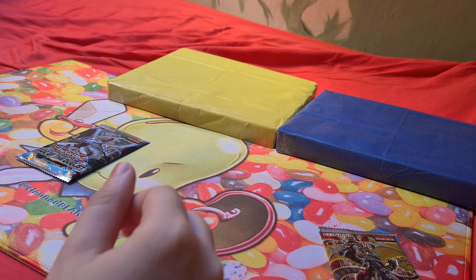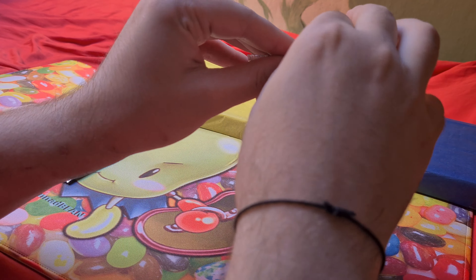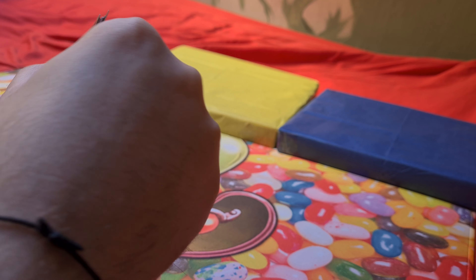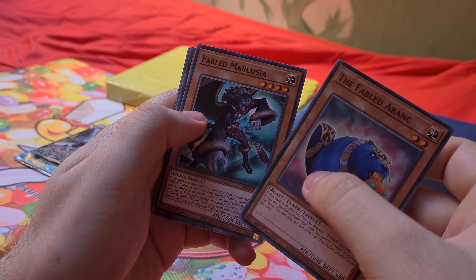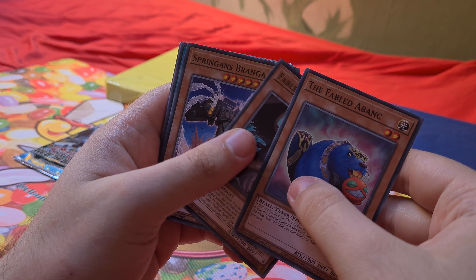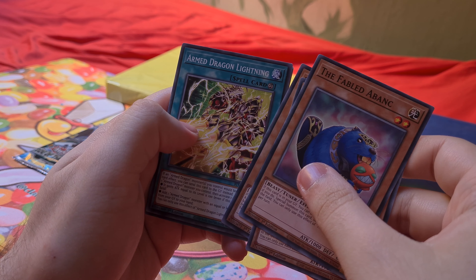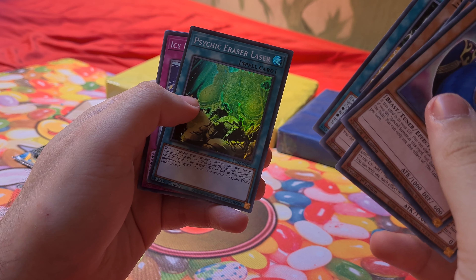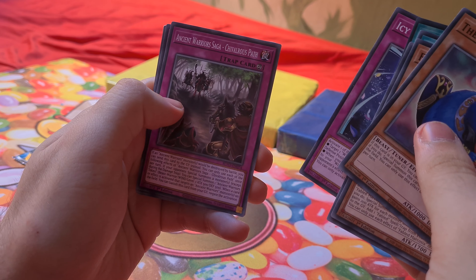I haven't opened TCG for a while so it's kind of refreshing. From Blazing Vortex we got: Fabled Abank, Fabled Marcosia, Springans Branger, Arm Dragon Lightning — oh this is a super — Psychic Eraser Laser, Ice Breeze Reframe, Ancient Warrior Chivalrous Path, Linear Equation Cannon, and Armadragon Ritual.